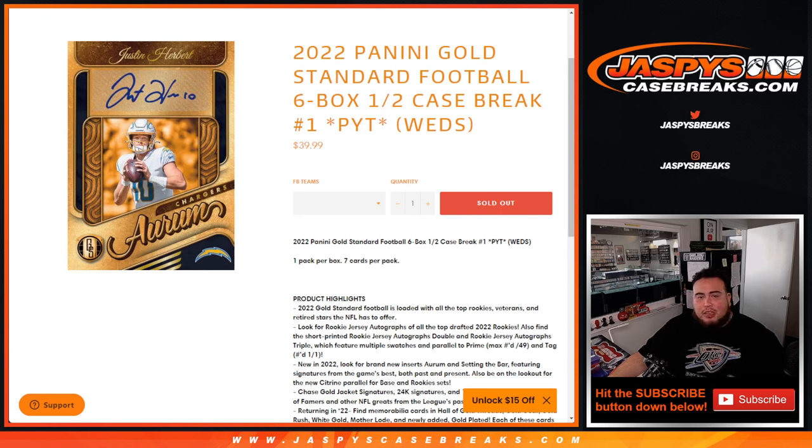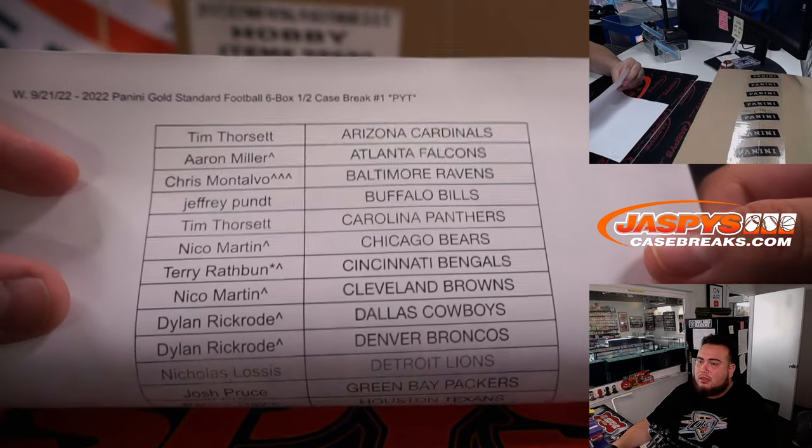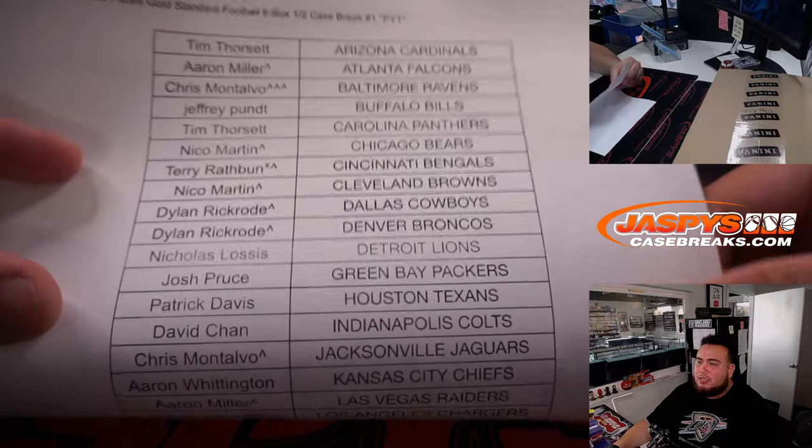What's up everybody, Jason here for JazbesCaseBreaks.com. 2022 Panini Gold Standard Football just sold out — this is a brand new release, guys. Six box half case break, Pikachu number one. We did have a little team random, so if you have a little character sign, it means you won that from a team random.